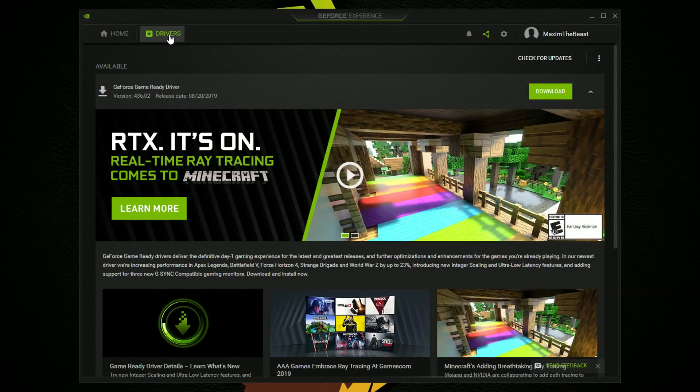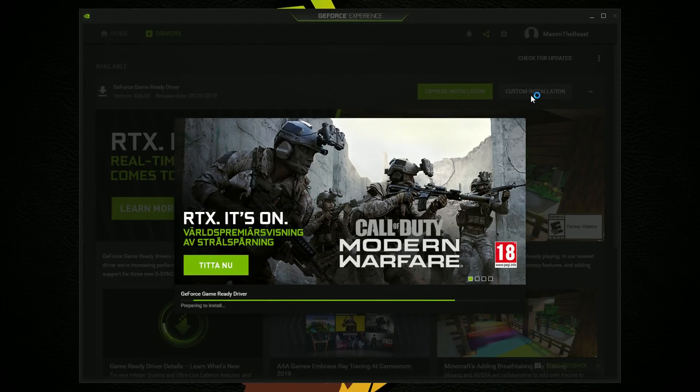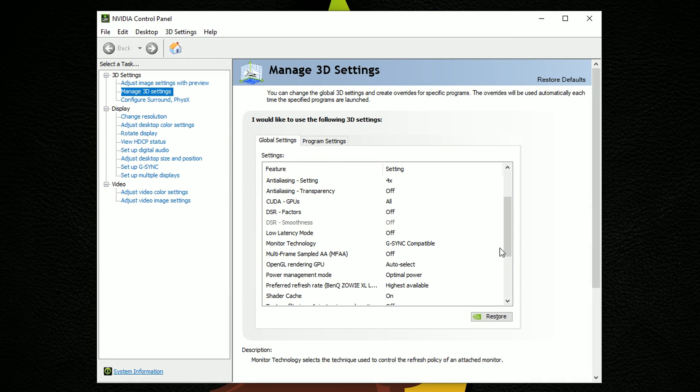How do you get this stuff working if you're curious and you want to try it out? To enable Ultra Mode as it is called, download and install the latest drivers, go to the Nvidia control panel, scroll down and find this setting right here.